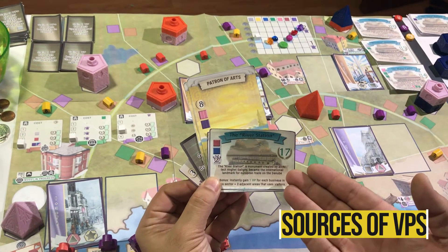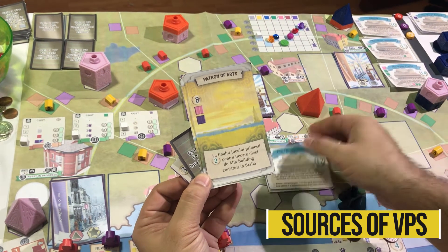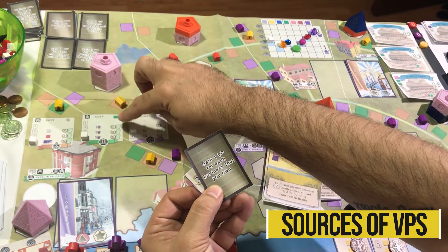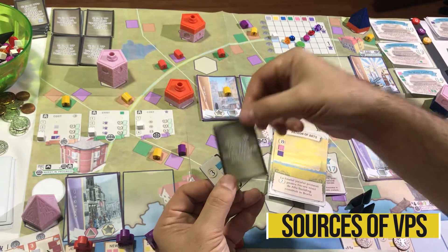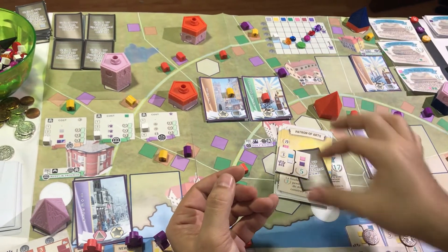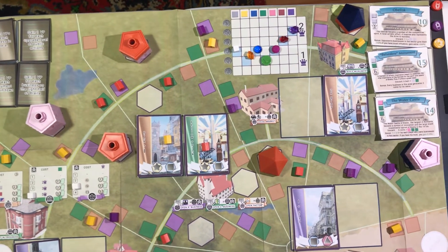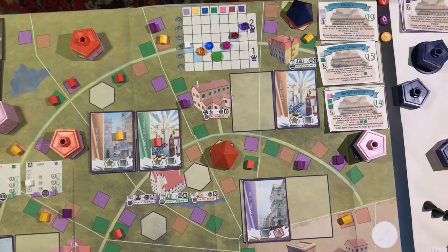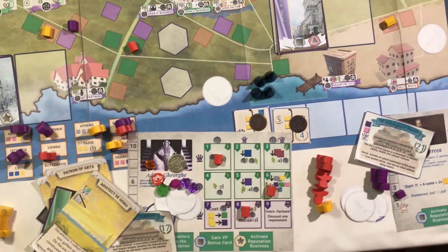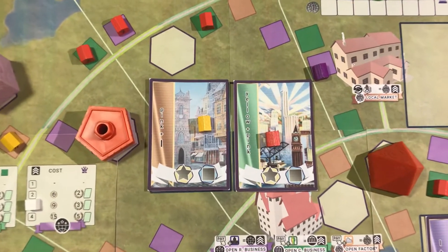There are multiple ways to earn VPs — gained either instantly or at the end of the game. Monuments give instant VPs. Player story cards can be both instant or end game. Gaining a bonus VP card action is instant according to the tables. Bonus VP cards are always end game. Contracts are instant. This has been an overview and summary of game rules for Braila, City of Progress. While not every nuance and detail has been covered due to time constraints, all the important information has been presented. I hope you enjoyed the presentation and now have a clear understanding of the gameplay. Thank you for watching. Bye bye.